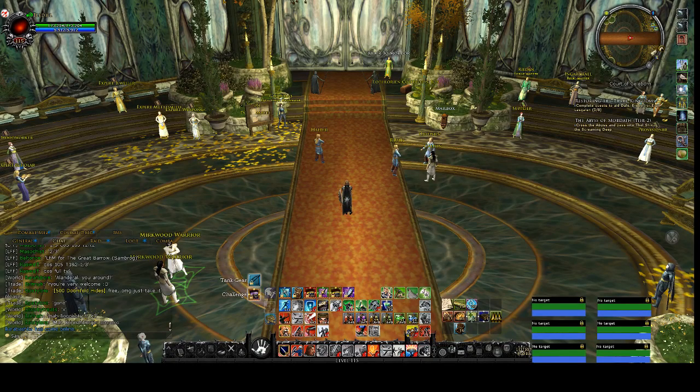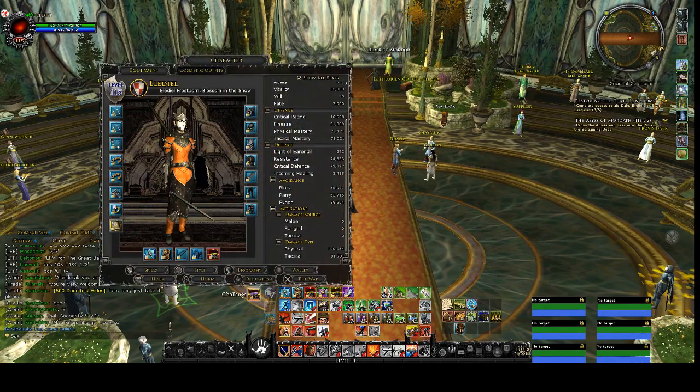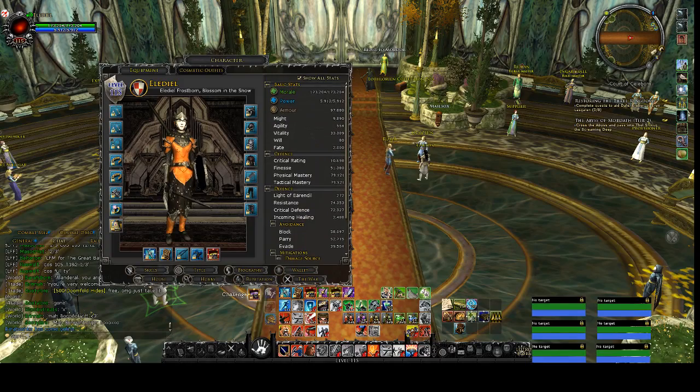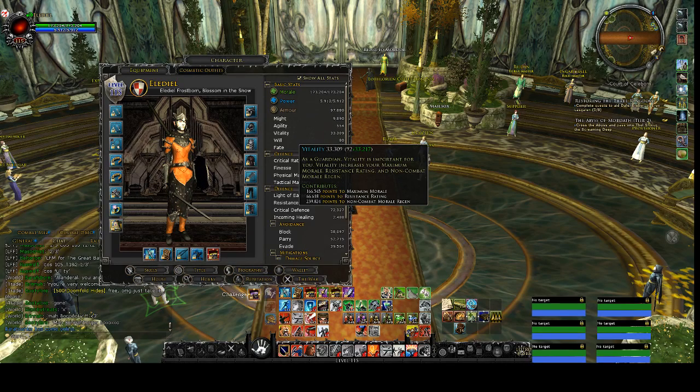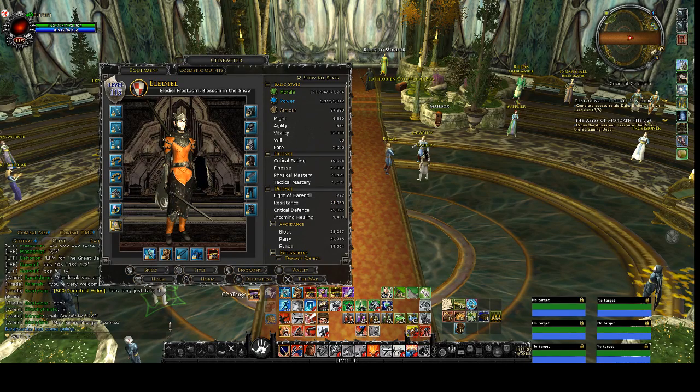Hello, my name is Liu, and today I would like to talk about how to gear your guardian. For a guardian, your primary stat is actually health, aka morale. Sometimes vitality is better, sometimes max morale is better. For this update, at the level 115 cap, vitality is better than morale, which is why I have vitality essences slotted nearly everywhere.